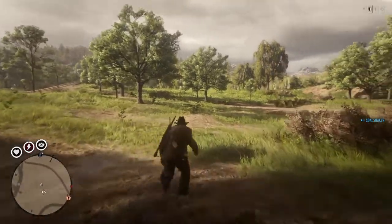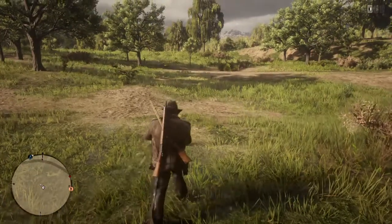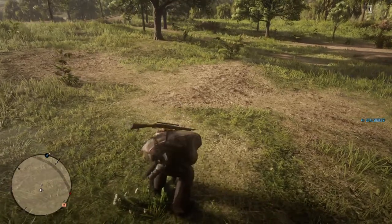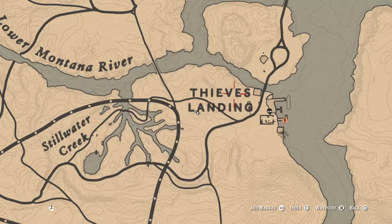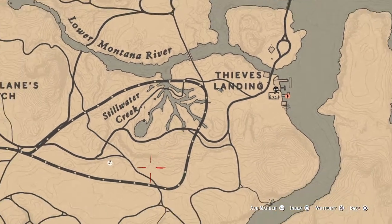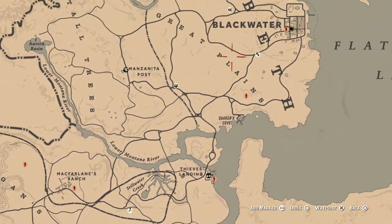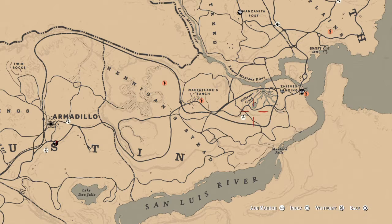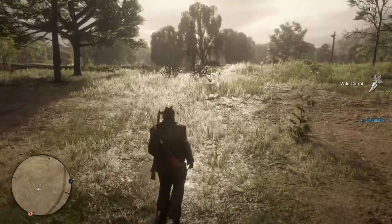Right over here is a couple more it looks like. Oh, that's wild carrot. Wild mace — or English mace — is going to be yellow. But I know we can find some more down in here somewhere. You can find English mace all around here in Thieves Landing, I believe down around in this area. I think I find it up this way here some as well, a little more towards Great Plains.